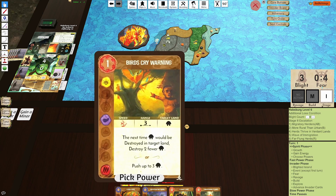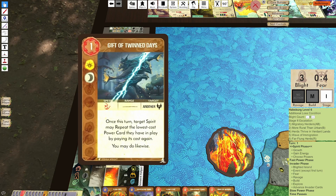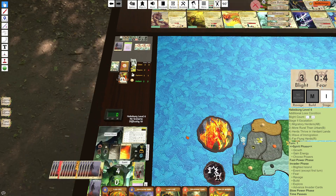Probably Bird's Cry Warning is the most interesting, as I can use this card to prevent Dahan Destruction and then the Dahan will trade. Disease is pretty bad into Habsburg. Twin Days — we likely don't have the card place or energy to play this. Song of Sanctity might work — it's Blight Removal — but I think we need to be more proactive.